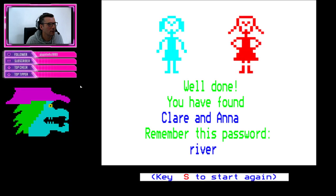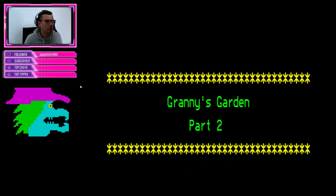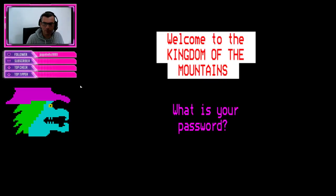Just ignore it if I'm being stupid, which I probably am. Now that the dragons are tame you can go into the cave to rescue Claire. She's very pleased to see you. Well done, you found Claire and Anna - remember this password: river.